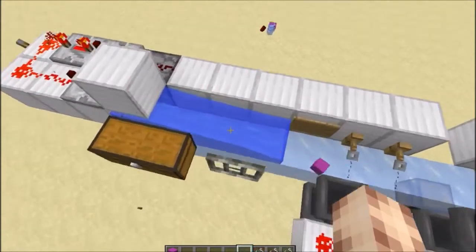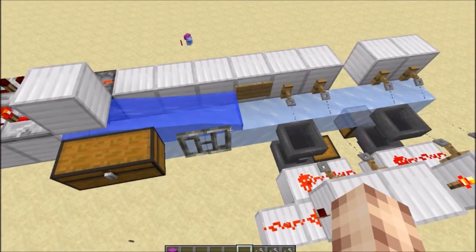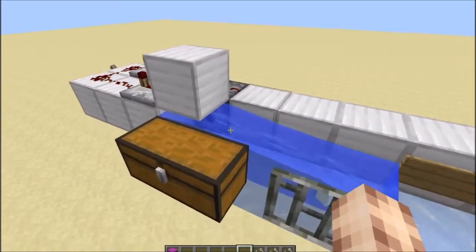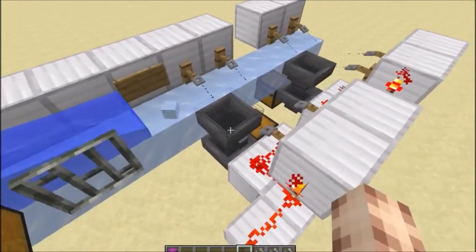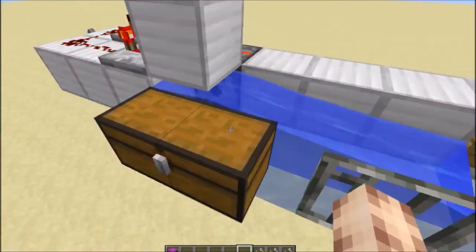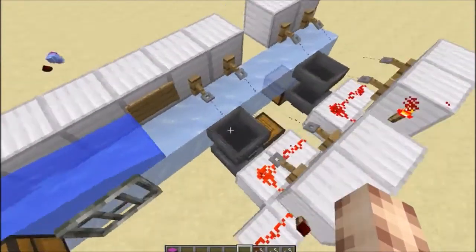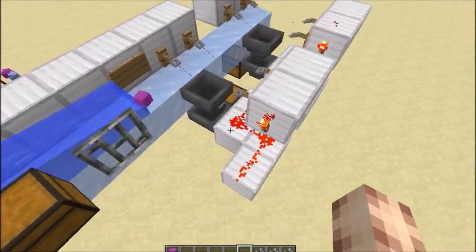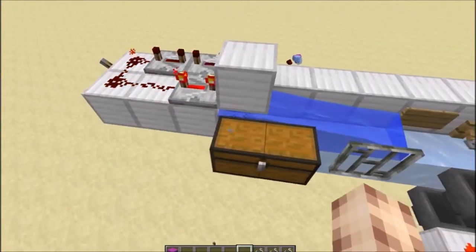Bear in mind, you cannot have six blocks and then have three, because the items reach maximum speed and the sorter will no longer work. The items need to be coming in one at a time, because if a stack comes over it will only register one item coming through. This will start to fill up, and if items come in quick succession it doesn't always work, because this is activated right after the first item goes over it — it can unlock for longer, or not even unlock at all.